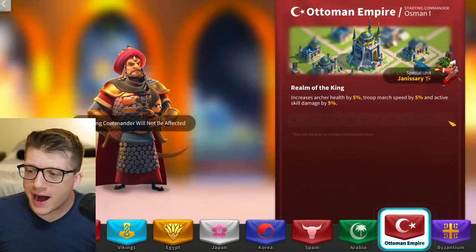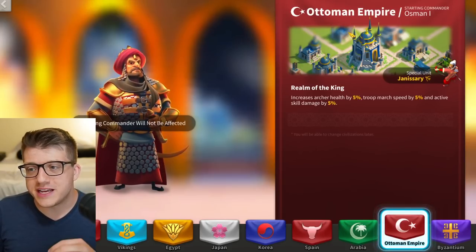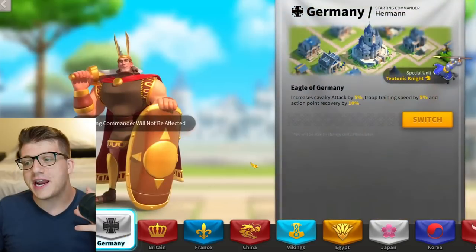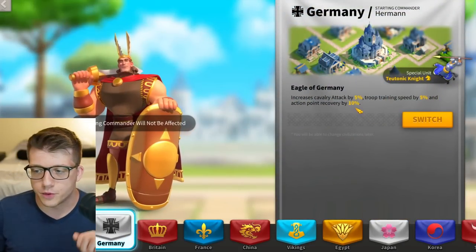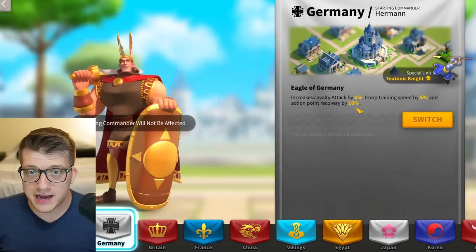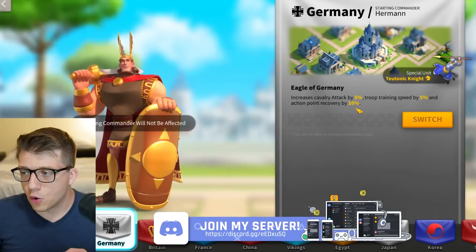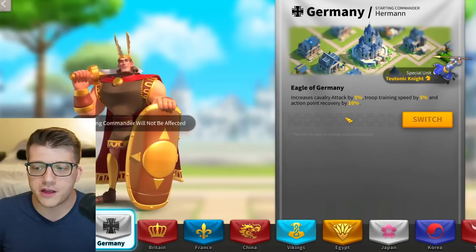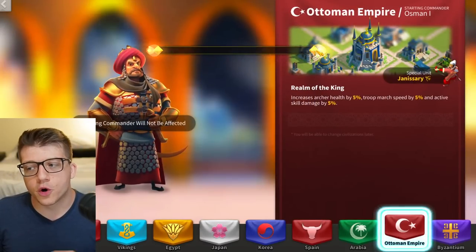Right now I'm actually playing as the best civilization for archers — the Ottoman Empire. It's really good for PvP. If you are between KvKs with a lot of downtime, I recommend Germany, which gives you 10 action point recovery. That's very important for free-to-play and new players who need to grind barbarians for events to get arrows of resistance, books of covenant, or participate in holiday events.